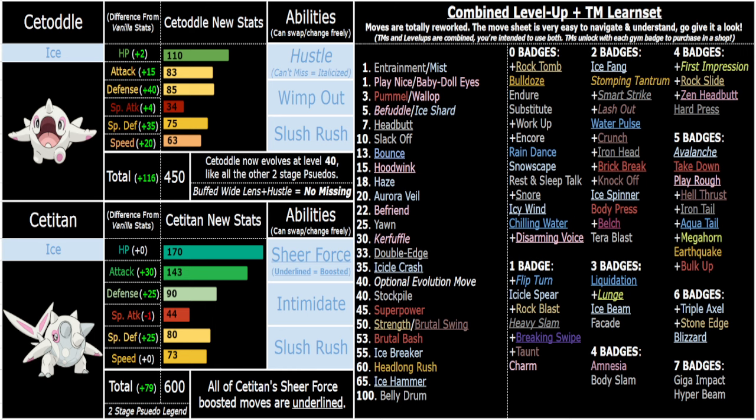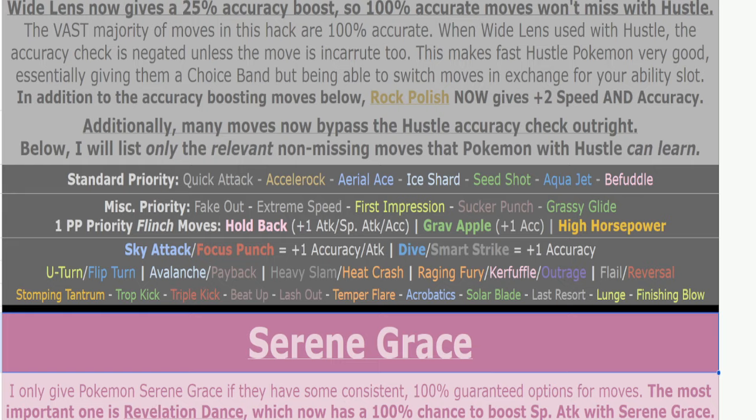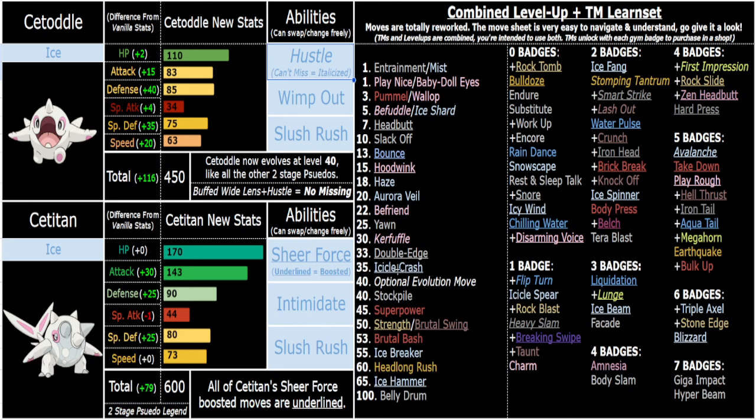Smart Strike is such a useless move in vanilla with its terrible distribution, but here — because it gives you plus one accuracy and can't miss itself — not only is that just good Steel coverage, but it also means you can use other moves afterward and not miss at all. So you don't even need Wide Lens at that point. There are tons of ways to work around Hustle — it's a very very good ability.